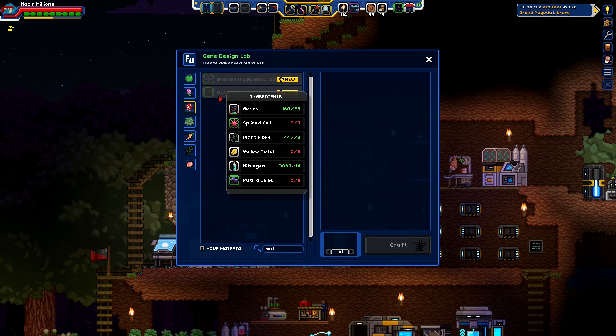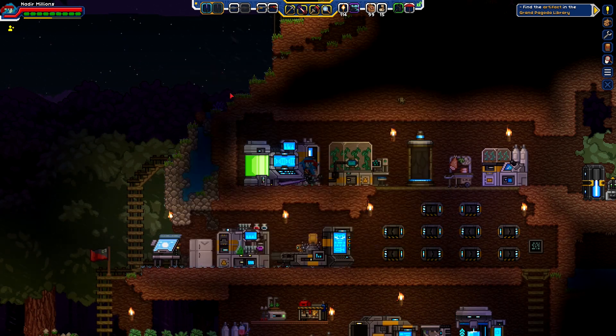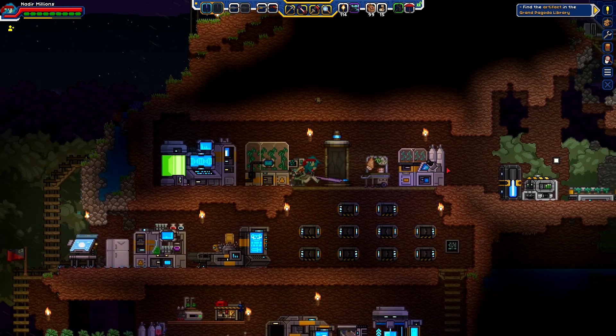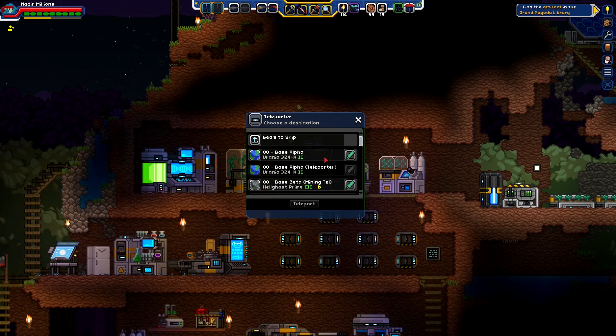I can't remember what we need for the mutavisk recipe - should've written down the recipe. Yellow petals - probably not that big of a problem. We might actually have to grow some; I mean we only need to make a few of these. If we can run them through the trays and just grow them that way, that would be very nice. Let's look to see if we have the black slime - a lot of this stuff is actually at the mining base, so let's go check it out.